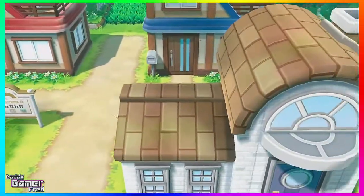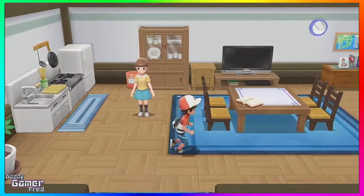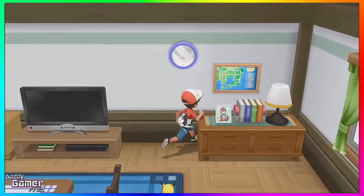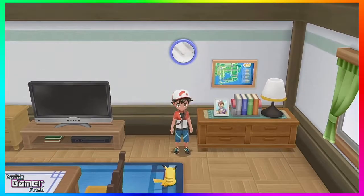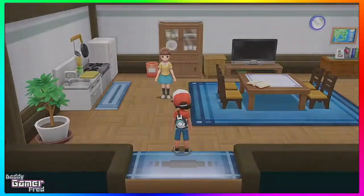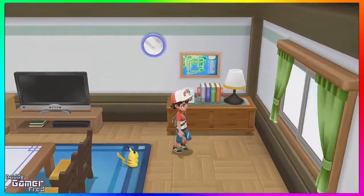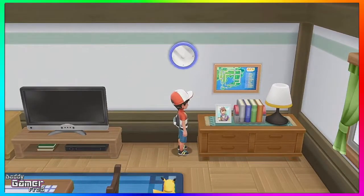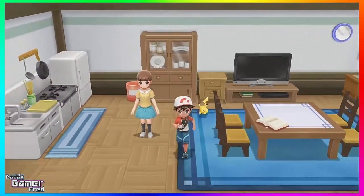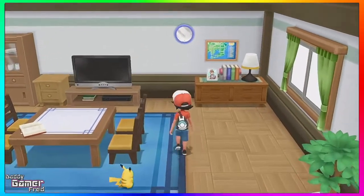Stepping out of the house and moving over to the rival's house, I'm kind of lackluster on this house. I feel like it could have used the same layout as the player's house — giving it an upstairs, giving your rival Trace a room to deepen the lore about the trainer. In the Red, Blue, and Yellow games the rival never really has a full house either, just the first floor, but I was hoping they'd upgrade that. In Omega Ruby and Alpha Sapphire we did see an upgraded house for the rival with an upstairs.